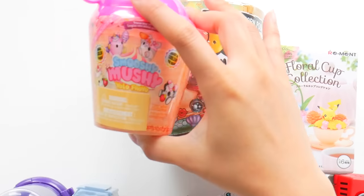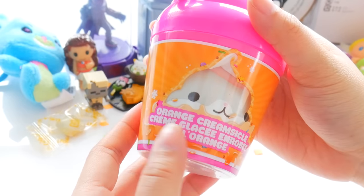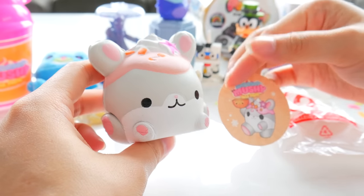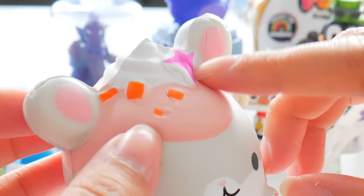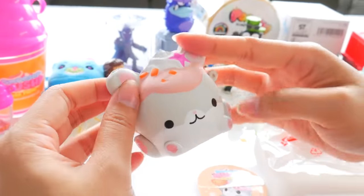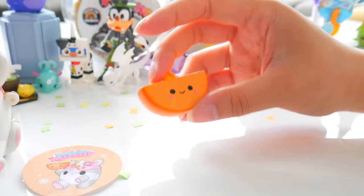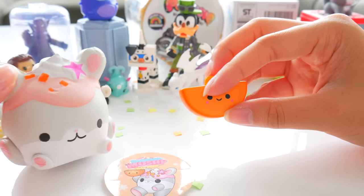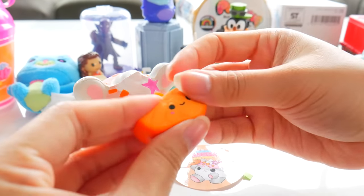Only three more left, our fun's nearing the end — but let's continue with Smooshy Mushy yellow fro-yo orange creamsicle. We just got Harmony Hammy. It's a hamster who loves oranges, with little swirls and pieces of oranges on its head — looks delicious! But it's a fro-yo — it's an orange flavored fro-yo hamster. And of course your bestie is a slice of orange. You can't call yourself an orange fro-yo if you don't have a slice of orange as your bestie!